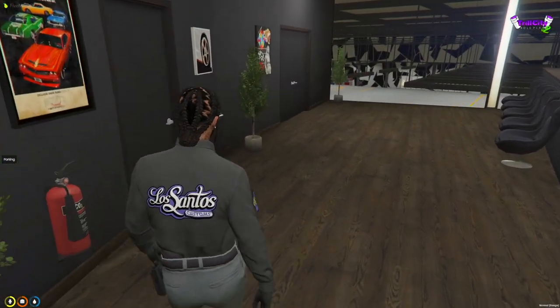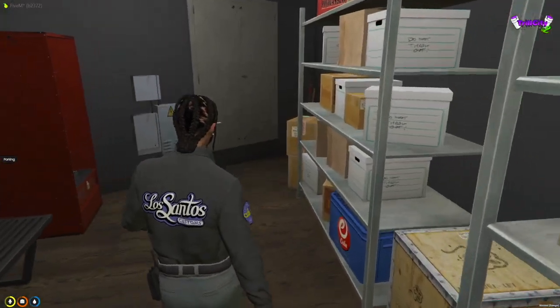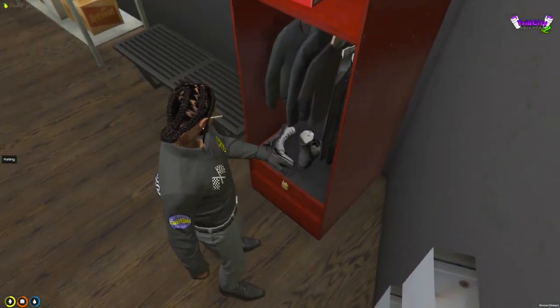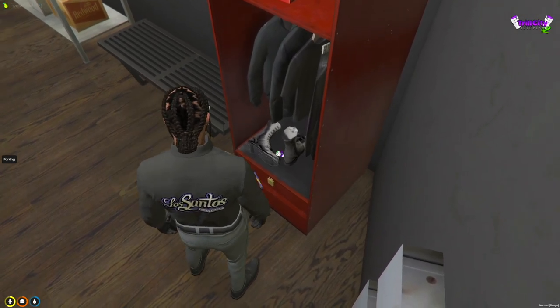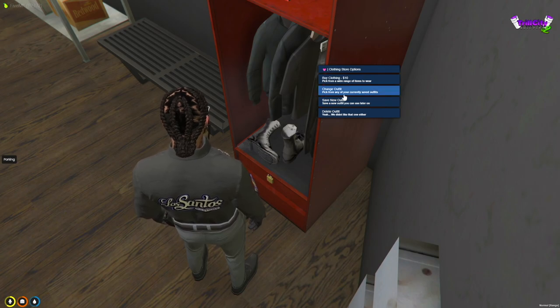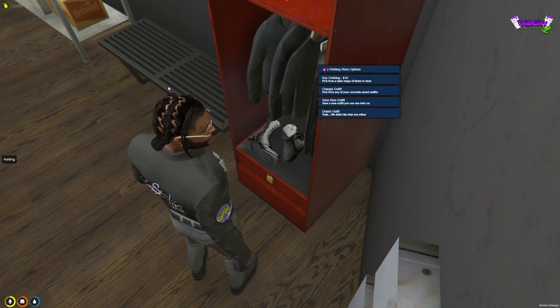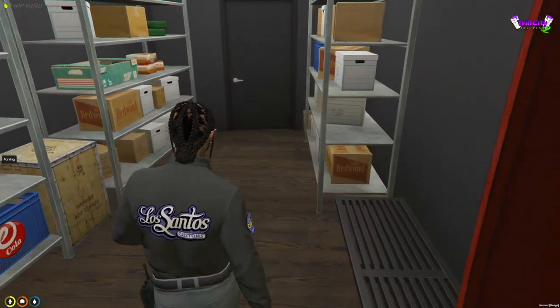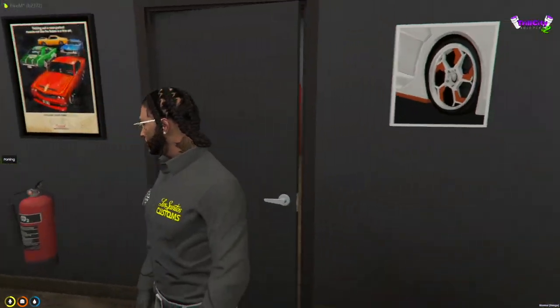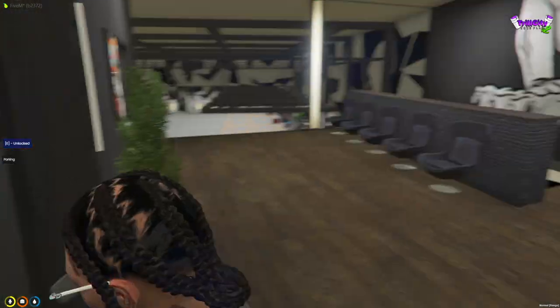Now let's go to our storage closet slash locker room. I know what you're thinking — this ain't no locker room. Yes it is, because if you third-eye these boots right here, you can go ahead and change your outfit, save a new outfit, buy regular clothes, and delete outfits you don't want anymore. When you're changing your clothes, make sure you lock the door because you don't want anybody just walking in on you.